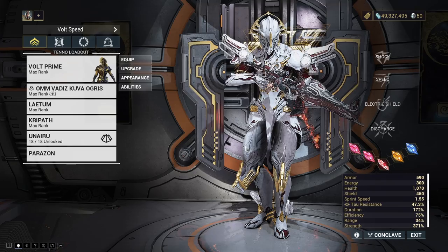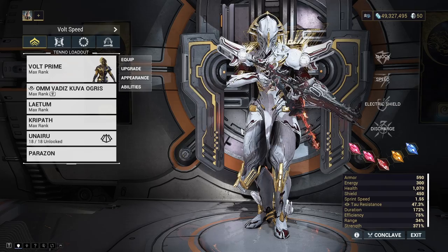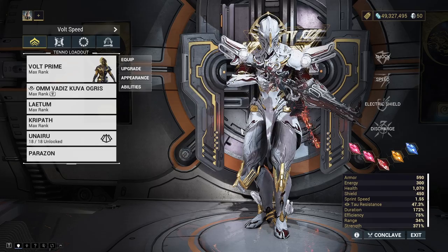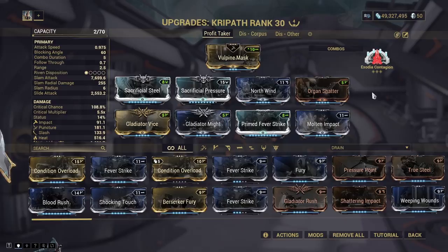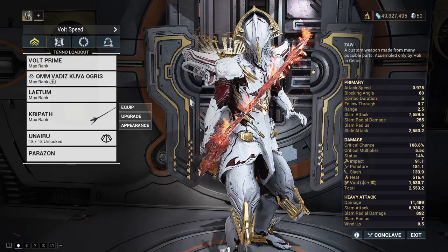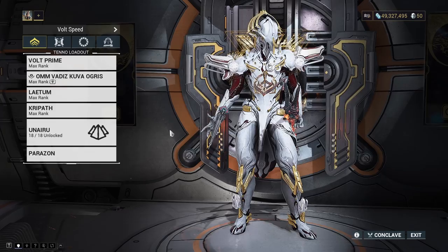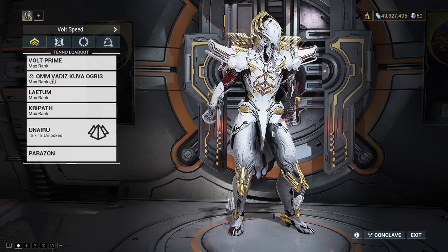When you come to spawn a Sister of Parvos there are a few ways to do it. A lot of people like to use Mesa for Granum Void missions since she's quick, but Mesa only provides one element — I think it's magnetic or possibly impact. If you're only comfortable using Mesa you're only going to get that element. For any other frame, I'd actually recommend running Exodia Contagion, which is what we're doing with our Volt Speed build. For details on this build, check out my Cetus Bounty guide — I'll leave a link in the description.